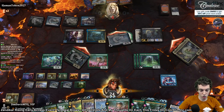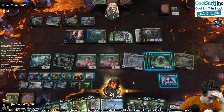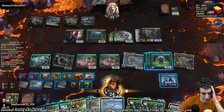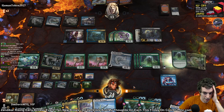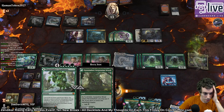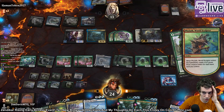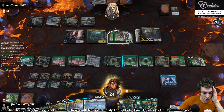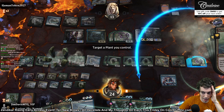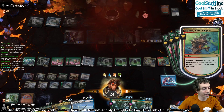Take a bunch of damage, sure. Now we're going to play another Lotus Cobra. We just have so much stuff in play. Play another Lotus Cobra, sure. Play this thing — Turntimber Symbiosis — put in the World Sculptor. Make some things. Play this. Add mana. Target a plant, sure. Oh, that's enough.